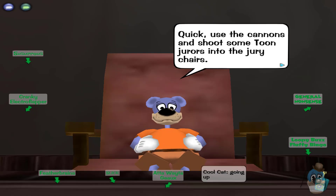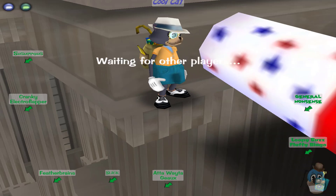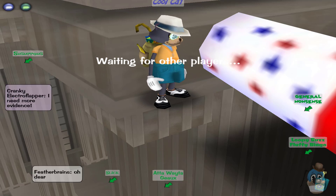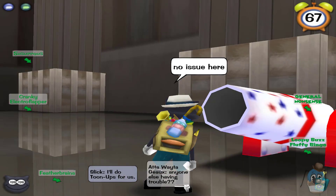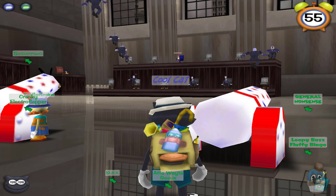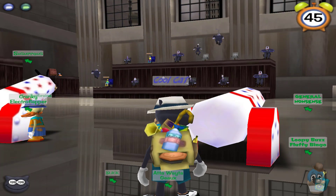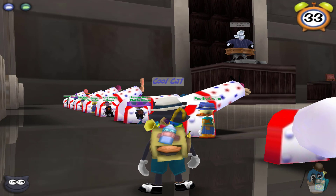Now this is the part I know the strategy for — you wait for all of the cogs to take their seats, and then you start shooting the toons. But my aim when it comes to this cannon is just terrible. Apparently one of the toons is having trouble clicking through the dialogue, so it's going to take a little bit. The issue seems to be resolved — I might not be the most experienced of the group because some toons are already shooting off their lawyers. You gotta wait till all the cogs take their seats, usually around the 25 to 15 second mark, unless one of the toons does something stupid like that, so now we have to wait even longer.